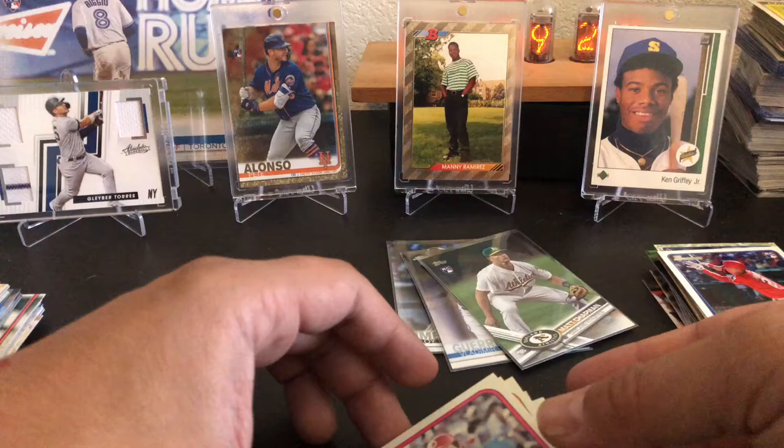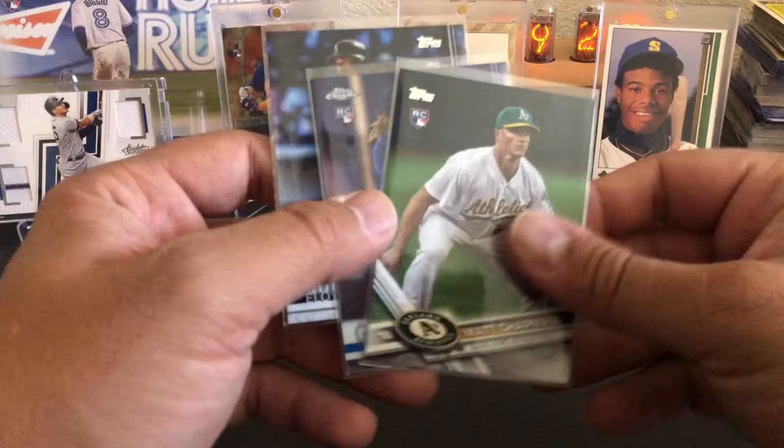As a recap: I did get the Matt Chapman. The big hit of the box is gonna be the Guerrero Chrome. And then Eloy Jimenez. Thanks everybody.